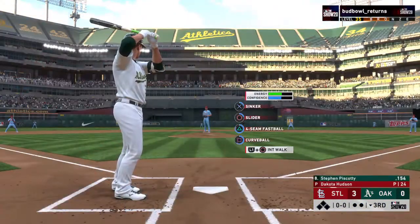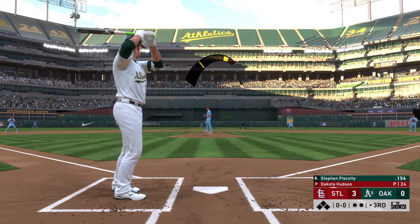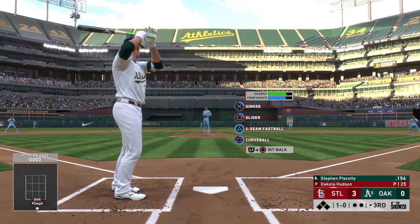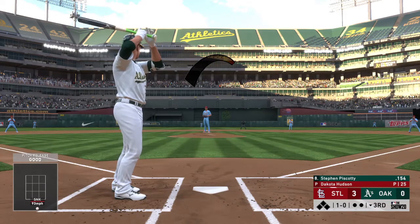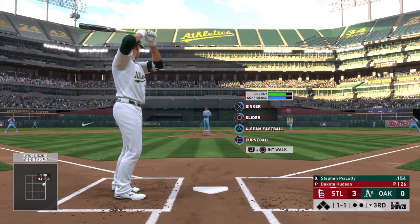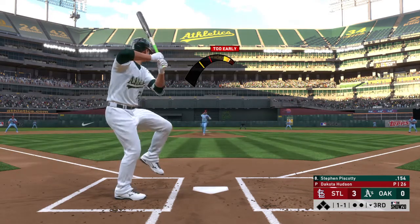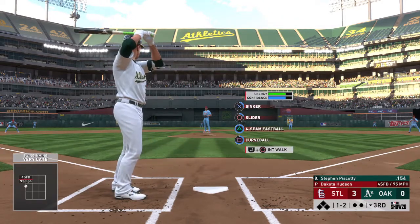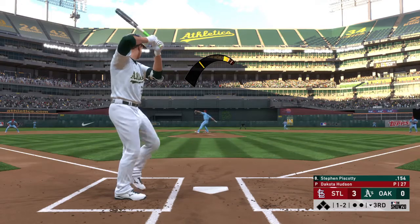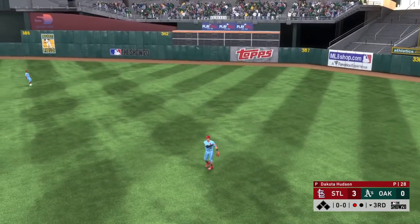Bottom of the third now — up next, the outfielder Stephen Piscotti, the left fielder. First offering on its way — ball, one ball, no strikes. Into his windup, here comes the 1-0. Not a swing for the bubblegum card there, it's 1-1. He pumps the fastball by him, one and two now. He swung underneath that pitch — either trying to elevate the ball or expecting a sinker to drop more than it did. Heading out towards shallow right — Bader has to come in a few steps, but he has it for out number one.